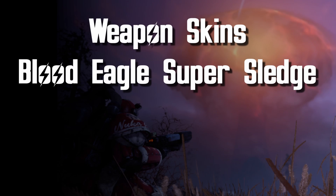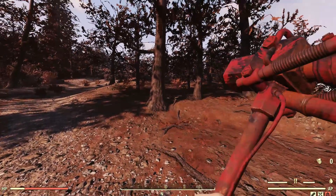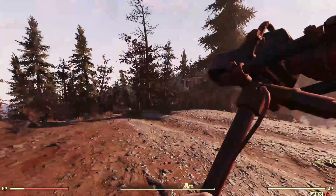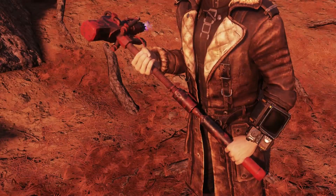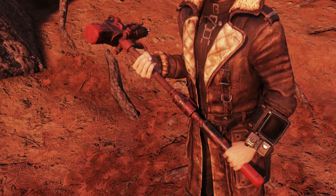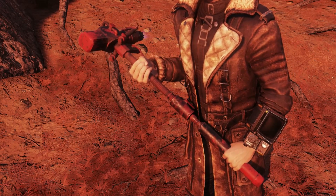There are a couple of weapon skins you can earn in Chapter 2. The first one we'll look at is the Blood Eagle Super Sledge skin. I like how it makes the sledge look like it's covered in blood. Let's have a close-up look at it. If I had a character that actually used Super Sledges, I might consider actually using this skin.